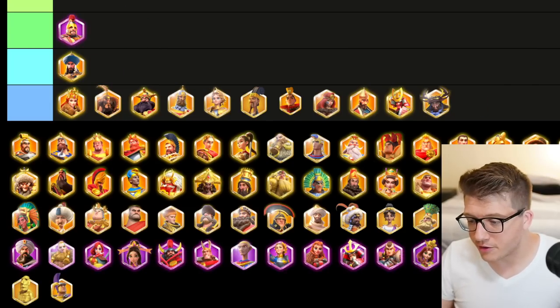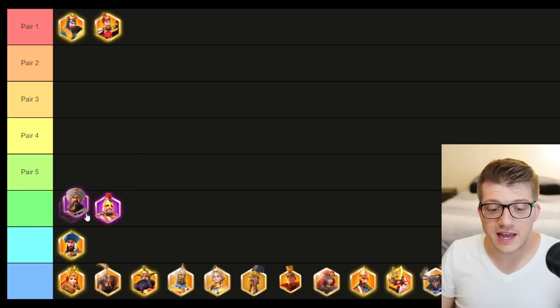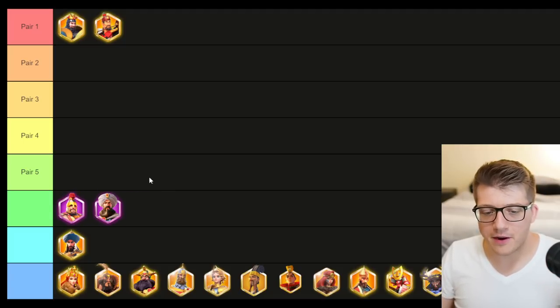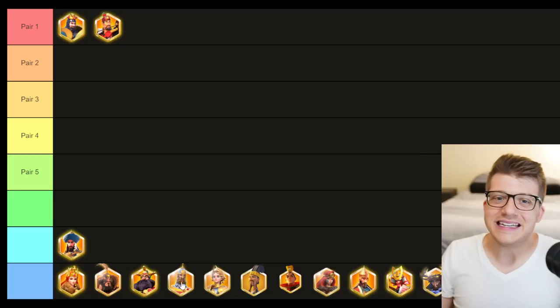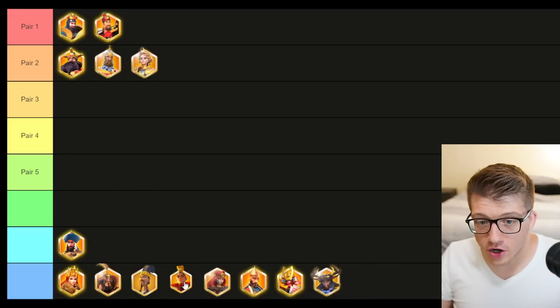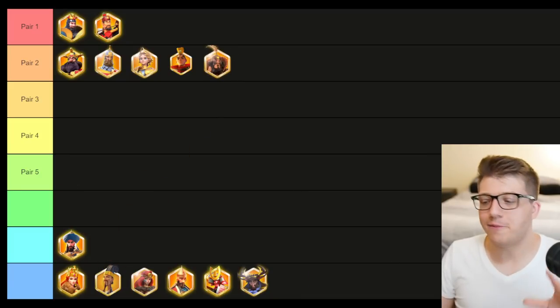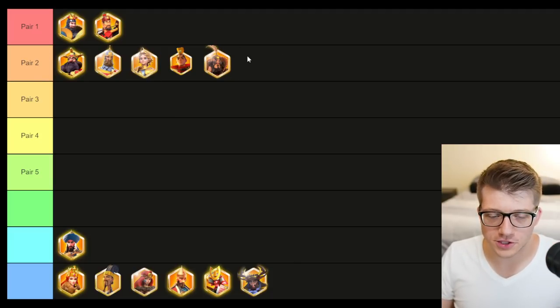In KvK1 you can consider using something like Belisarius and Baybars — I really like Baybars as an epic commander; his five-target AoE is really nice. But this is kind of the only epic pairing you can consider in season one of KvK. When you get to KvK3, you are going to have the most insane Wheel of Fortune: William, Nevsky, Joan of Arc, Hua Mulan, and even Zhang Yu — absolutely insane.